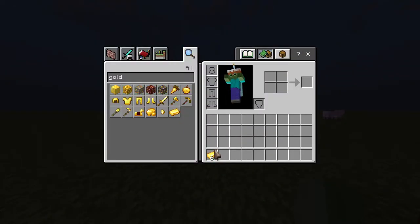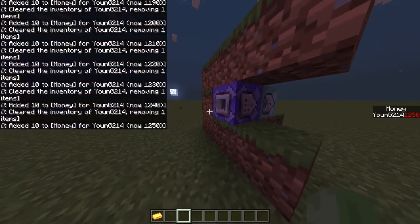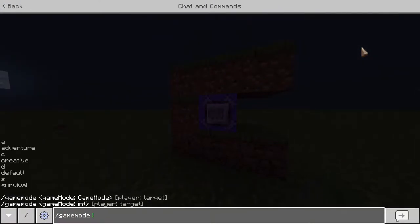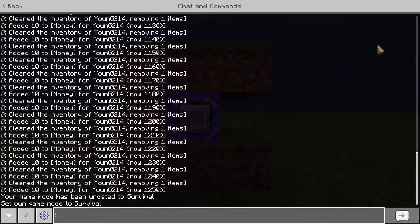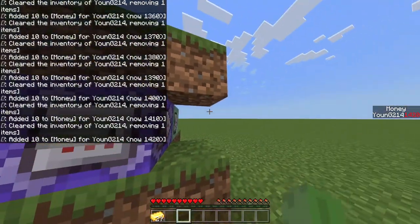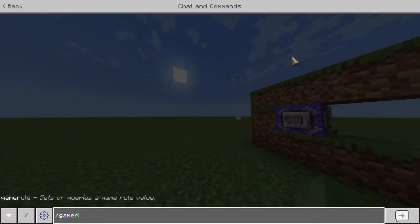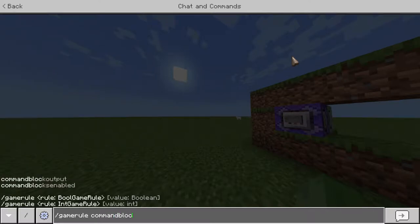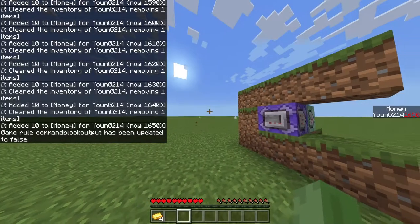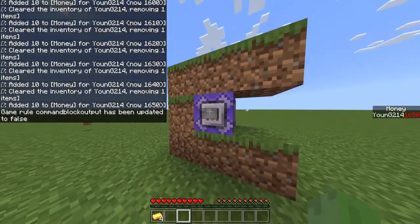But if I get gold, you'll see my money go up. Let me go to survival so you can watch it. Let me do time set day. And to get the command output off the left side of your screen, just do slash gamerule commandBlockOutput false. Anytime you're working with command blocks, especially repeating ones, you want to turn that off.